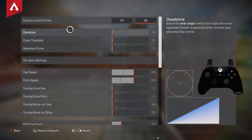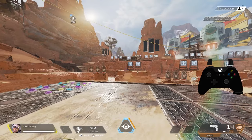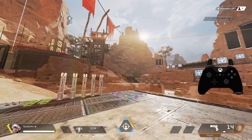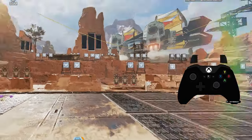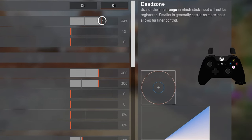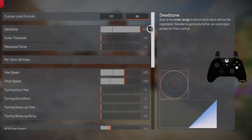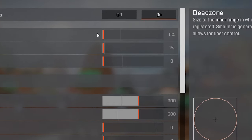Alright, so in the first section we have Dead Zone, and Dead Zone is one of the most important settings in ALC because it controls the amount of stick drift that you'll have on your controller. If you don't know what stick drift is, it's basically where your stick moves without you touching it and that causes your character to spin. What Dead Zone does is it sets a ring that determines when your stick will start registering. You can see here that as I increase the Dead Zone, the circle gets bigger and I need to push my stick more to the side in order for it to register. I recommend setting the number to 0 and increasing it by 1 to find your perfect number.